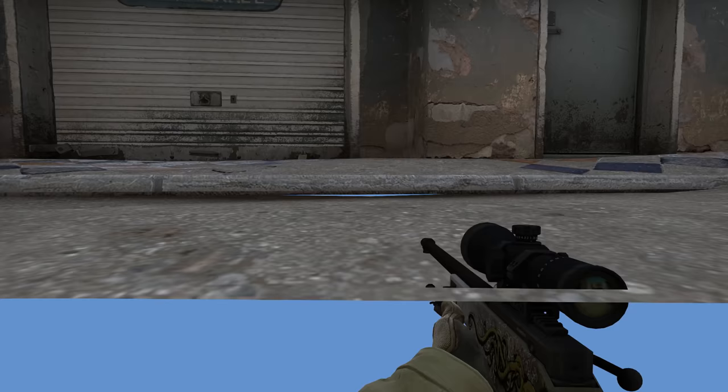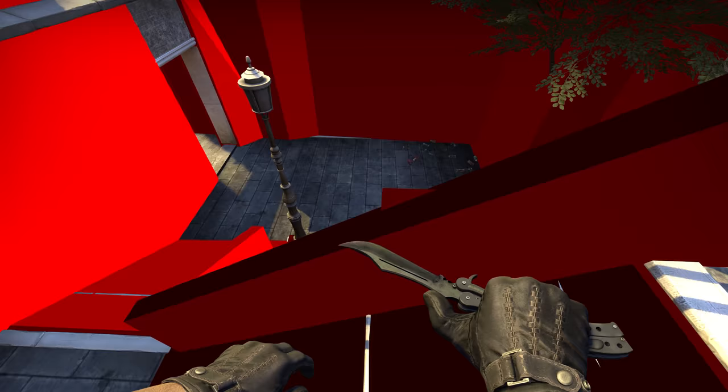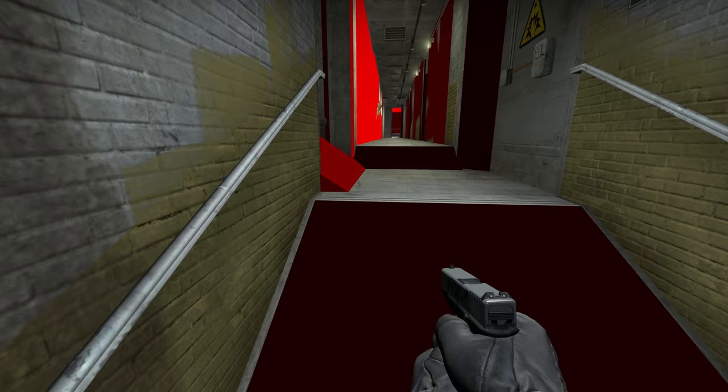While we're on the topic of nitpicky bits in levels, Nils Lorund found this phantom clip brush sticking out of the railing on Canals. As you walk up, your vision jolts. This one reminds me of that bit that terrorised us for years near the T spawn of Train.